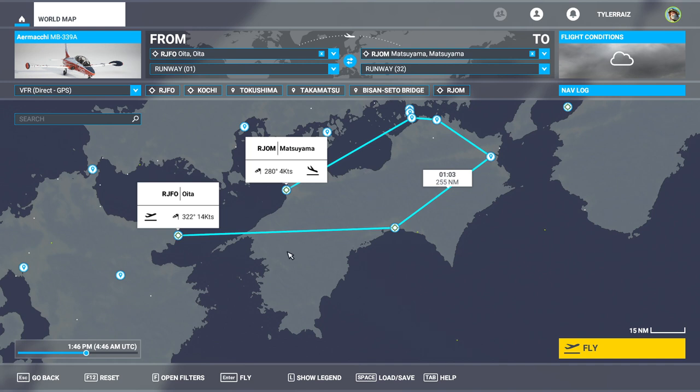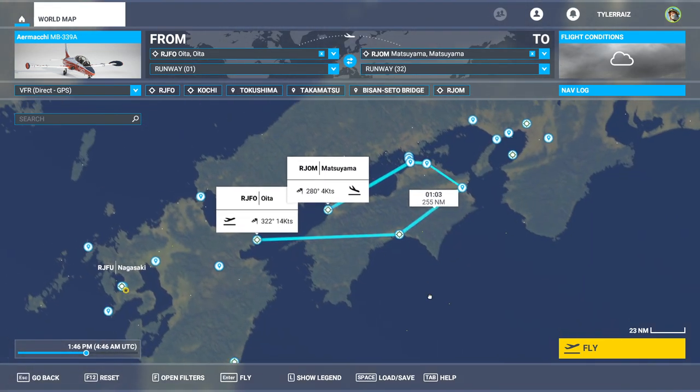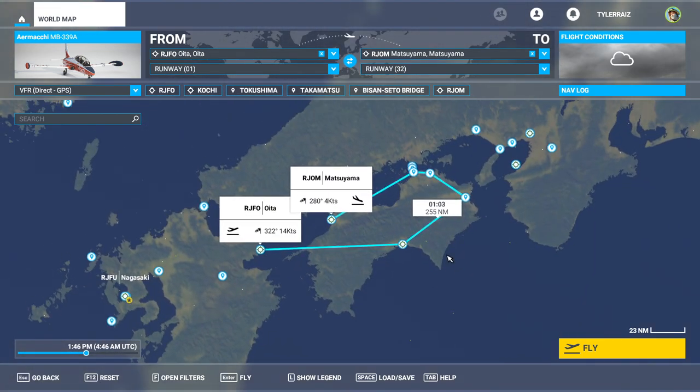We are going to start at Oita, where I left off, and fly to Kochi, which is sort of the southern prefecture. Then Tokushima and Takamatsu — though Takamatsu is not the name of the prefecture. Kagawa is the prefecture that Takamatsu is in, and Ehime is the prefecture that Matsuyama is in. So those are the four. I'm going to fly the MB339, which I may use for the rest of the series because I like it so much.